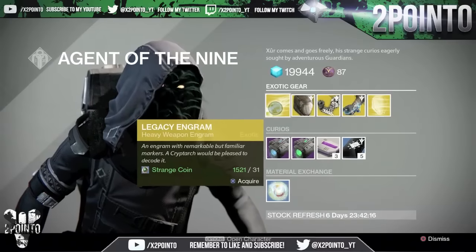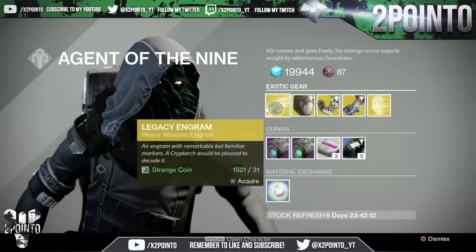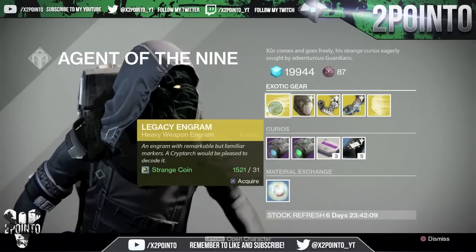We now have exotic weapon engrams — it's a legacy engram for the heavy weapon this week, and that costs 31 strange coins.